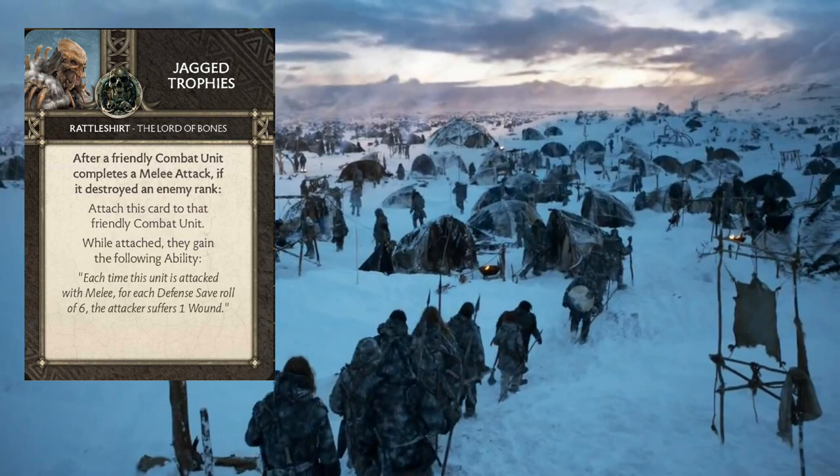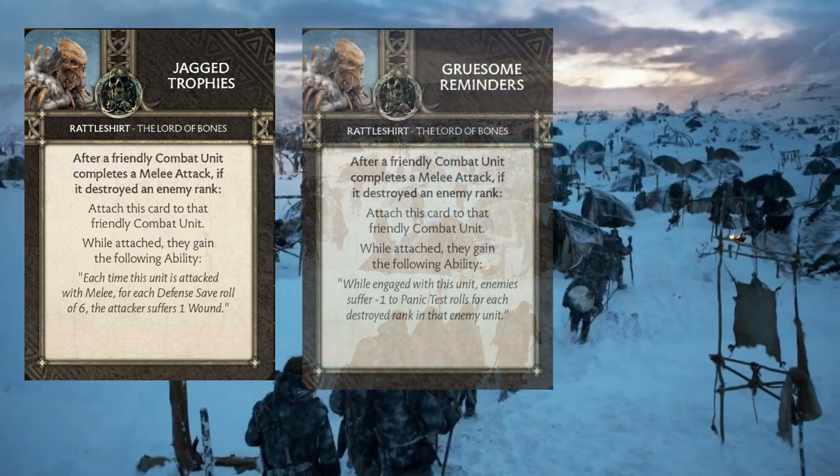The next card is Gruesome Reminders. The ability you get from this one is: while engaged with this unit, enemies suffer negative one to panic test rolls for each destroyed rank in that enemy unit. We're already trying to wipe ranks out, and there are enough synergies within the Free Folk faction to make some use out of this card. Having an enemy take a negative one or negative two panic test based on how many ranks they have left can be beneficial. I don't think we're going to lean into that during the build, but we're definitely going to recognize it and try to utilize it where we can.